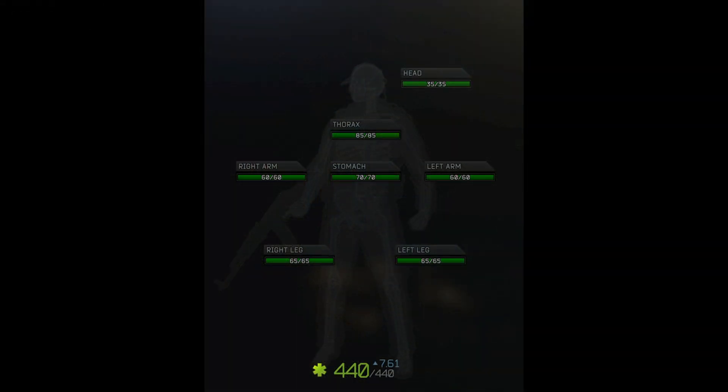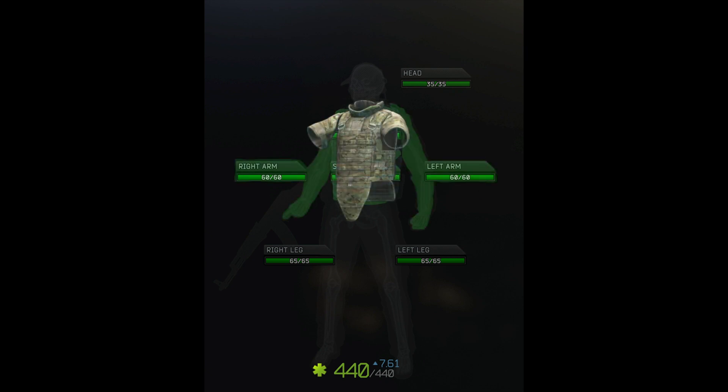Armor covers different parts of the body. Some armors may only cover the thorax, while others may cover the thorax and the stomach. If you have an armor that covers the arms, the entire arm will be protected, including the hand and the fingertips, even if the armor only appears on the PMC's shoulders.